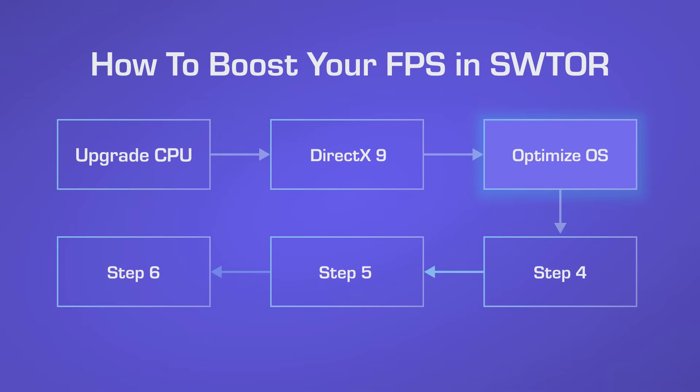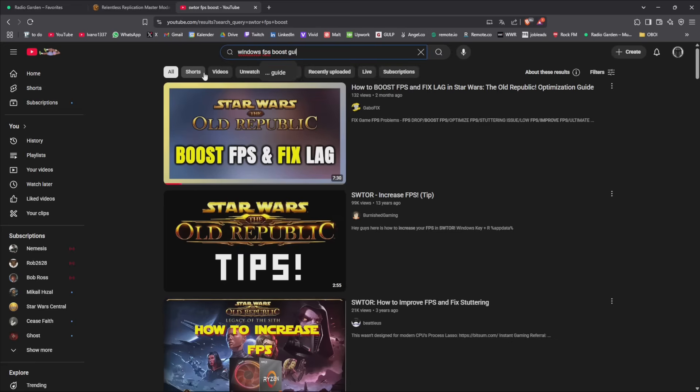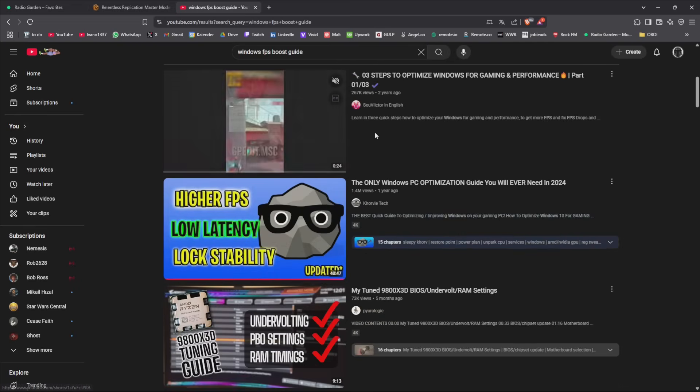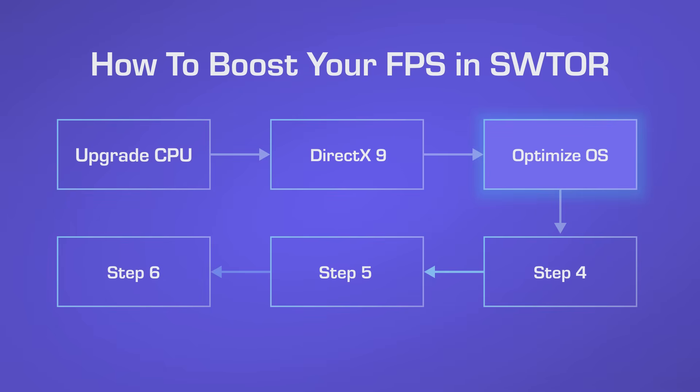Step number three — and I'd recommend this even if you don't play Star Wars — is to debloat and optimize your operating system. I went to YouTube, looked for a Windows FPS Boost Guide, and found a couple I'll link in the description below. It's easy to follow and makes your system more optimized so there are no unnecessary background applications running, meaning your CPU resources are fully available for Star Wars.